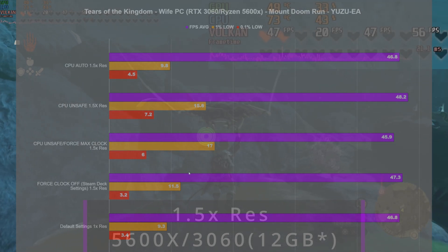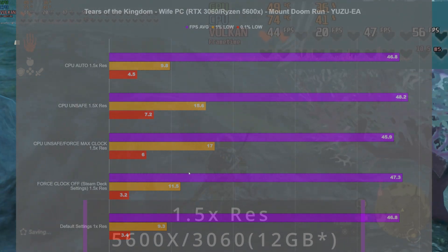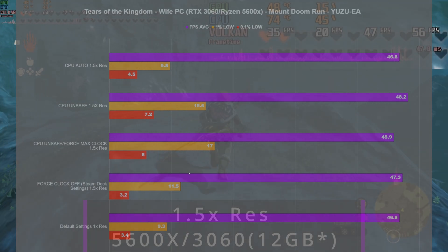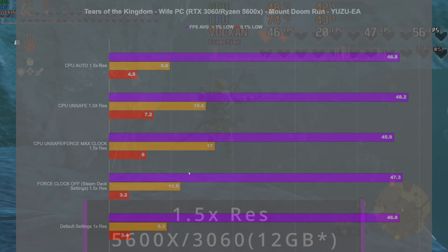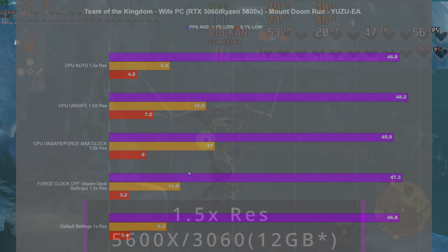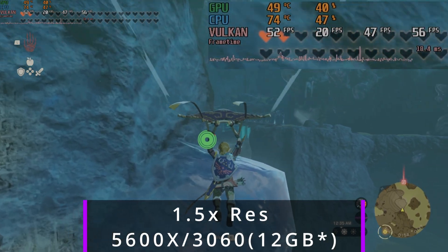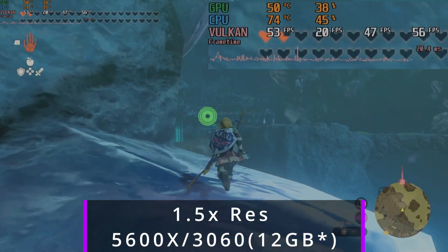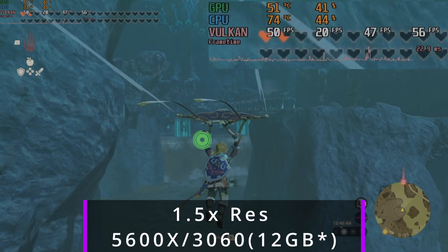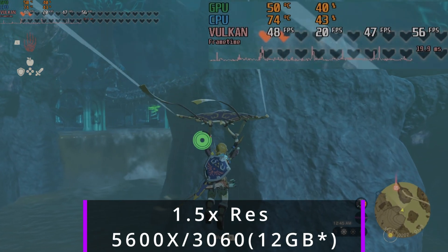If you have a better graphics card with more video memory and physical memory, you're going to be able to run at higher resolutions. These stutters are still going to happen — you're probably not going to get a solid 60. I can't get a solid 60 on my wife's computer even running 1x resolution. And going down to 0.5x would probably do nothing for the FPS averages anyway, because we're not GPU limited here — we're bound by CPU limitations.